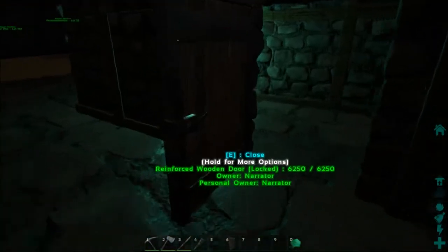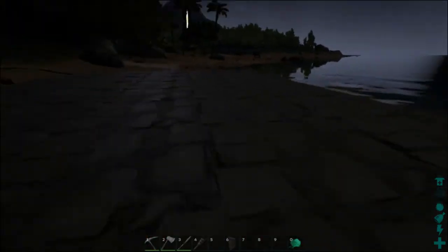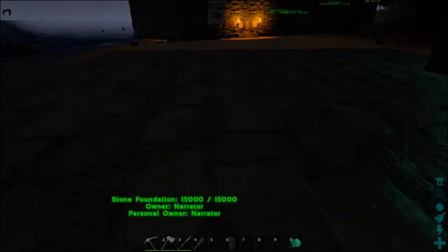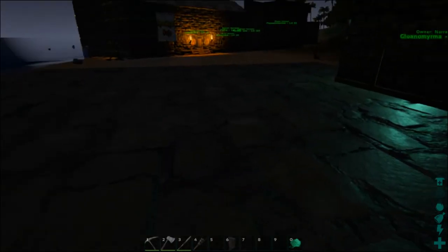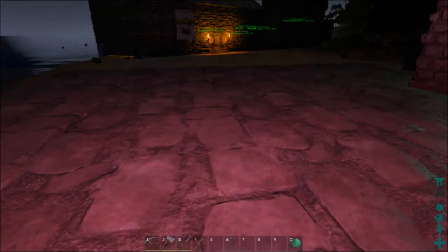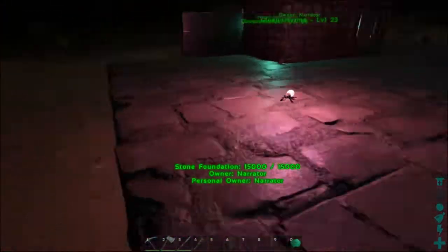Let's go out here — there he is. The mod author states that in first person the light doesn't work; it's not a mod issue, it's an ARK issue, and he's working on a workaround. But if you pop out into third person you can see the area is lit up. If we throw him off our shoulder he lands and lights the area up.